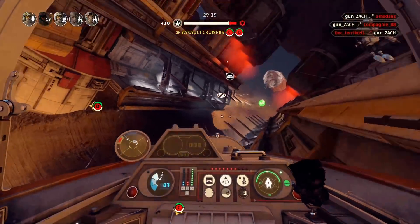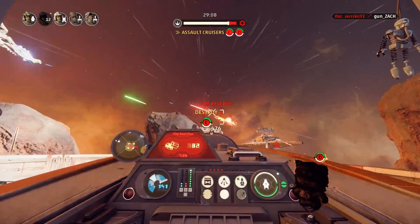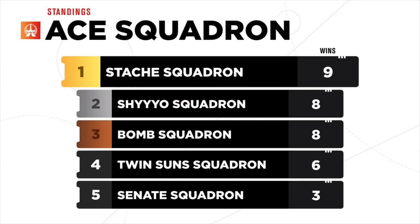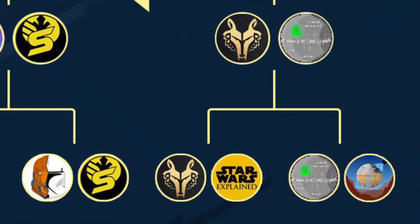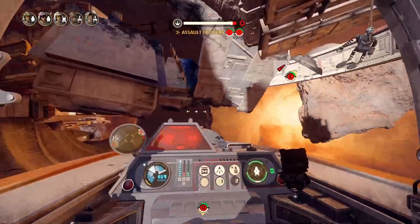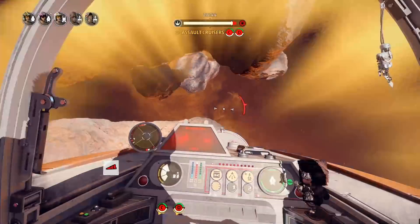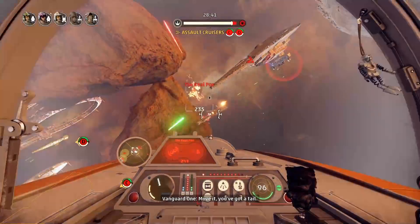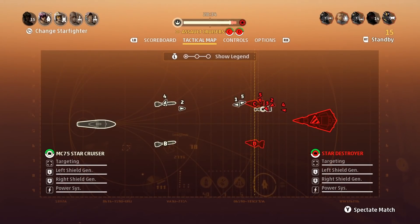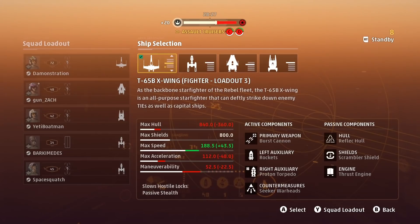Along with the new ships, the second update will provide us with custom matches — this is huge. You can create matches with one to five players on each side for all maps on both fleet battles and dogfight modes. There will be additional restrictions or modifications match creators can make, and even more tools they aren't mentioning yet. The update will also give us a server browser to find matches made by friends or public matches.